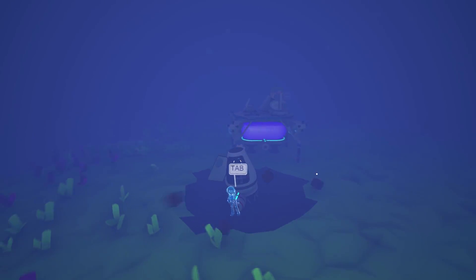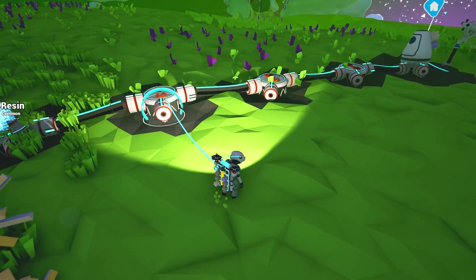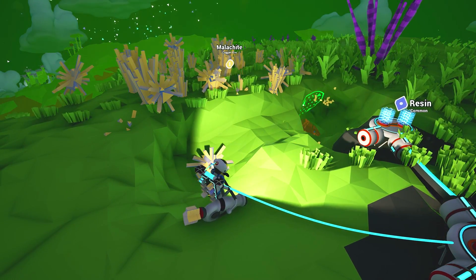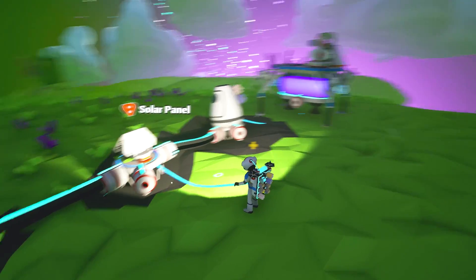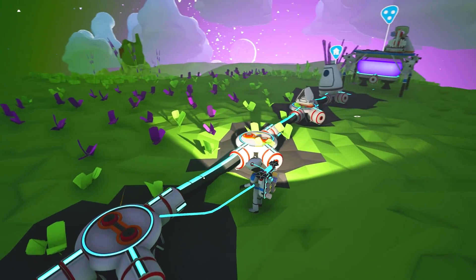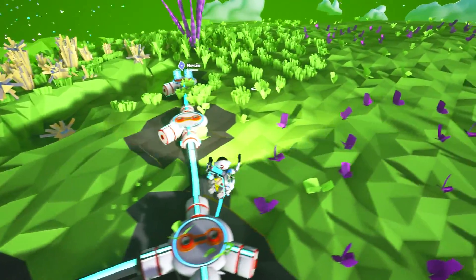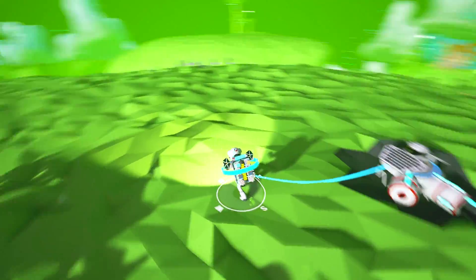Hopefully this planet doesn't have a lot of storms all the time or this is gonna be bad news. We also might want to move our spaceship. I have extended this base out pretty far - we have four sections and we can branch off in any direction. We're gonna have a more structured base this time. I'm very excited about all this malachite and copper laying around everywhere. First thing we probably want to do is a smelter and a new fuel source.